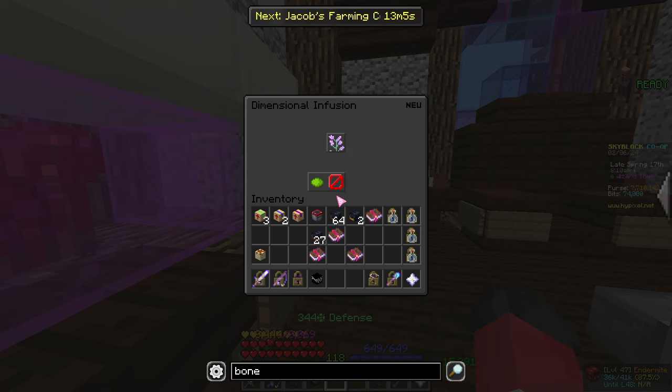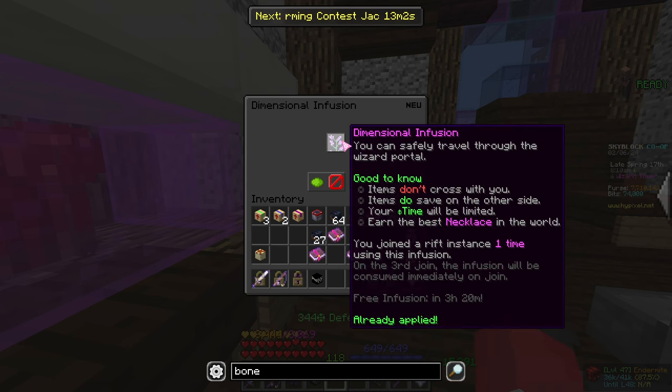Another cool change: if you speak to the wizard and use your dimension infusion for free, you can then, once you go back to the hub, see when your next infusion is. At the bottom it says my next free infusion is in 3 hours 20 minutes, so there is now a timer.